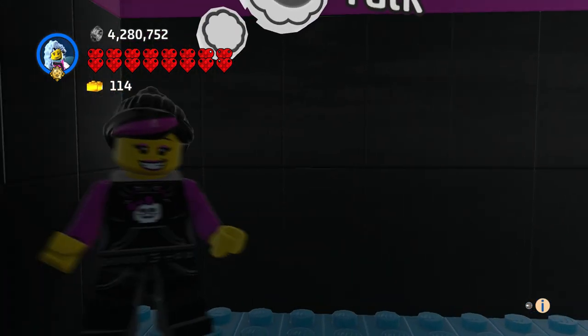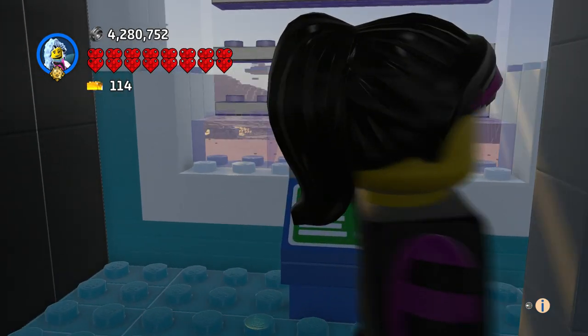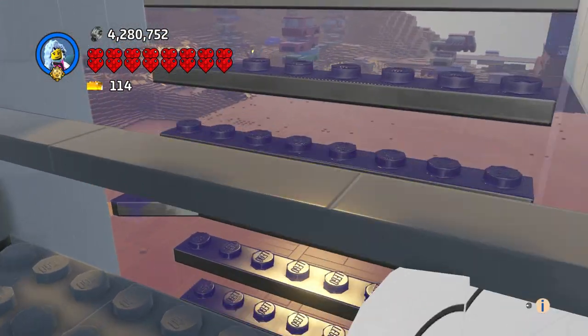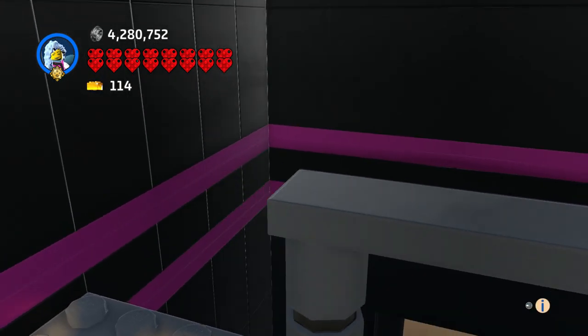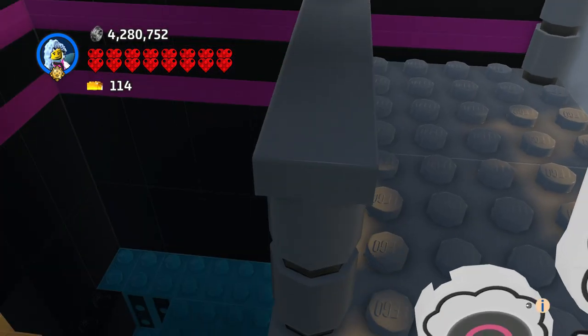It's nice and spacious in here. We got Lucy in here already — hello! I think Sweet Mayhem is actually chasing her. I put this bright purple in here and I like it, it came out great.